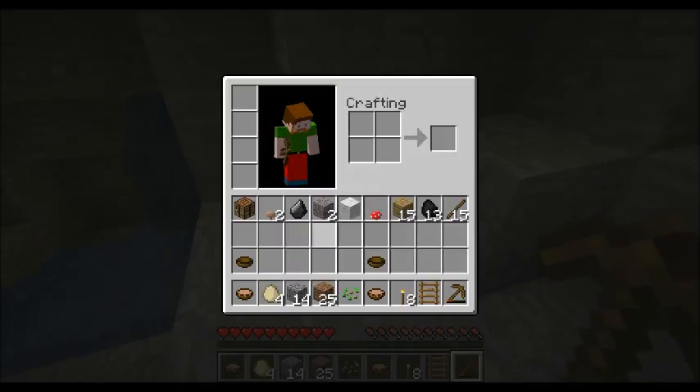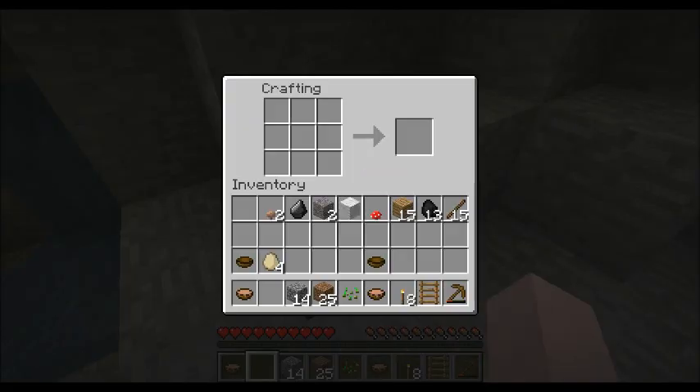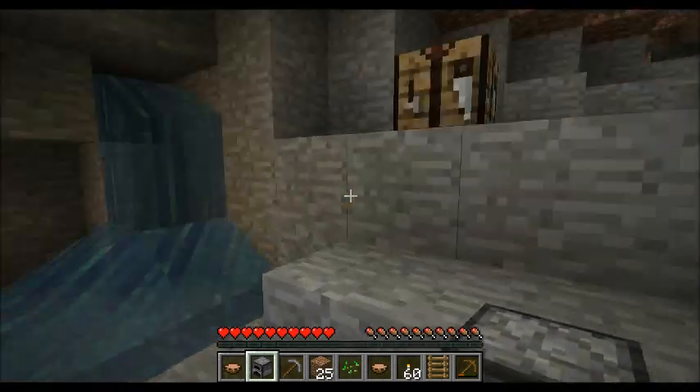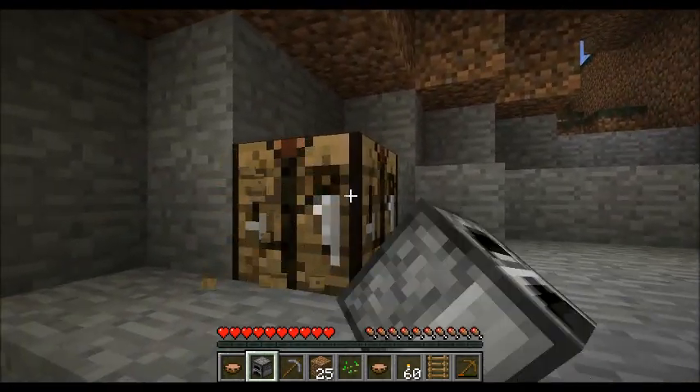Let's go down here and get some cobblestone. Make a stone pickaxe so that I can get some iron, etc. I'll need a furnace, so I'm going to go ahead and make that. And then let's go on down and get my crafting table.